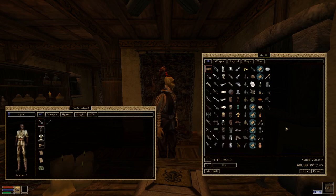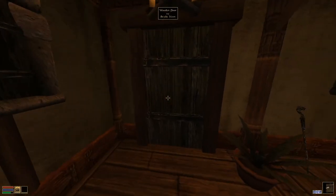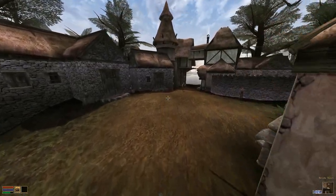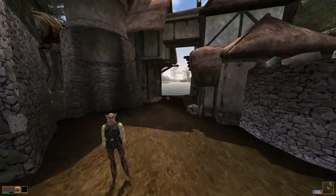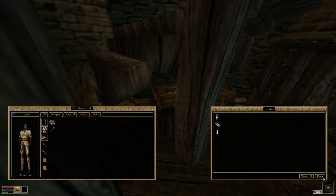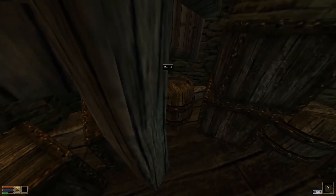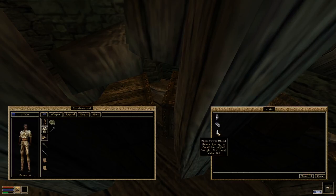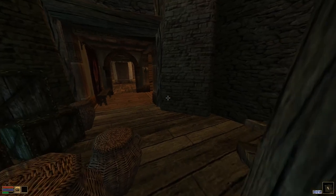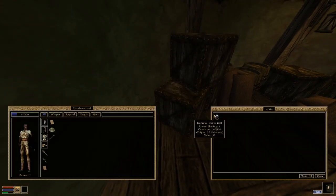I'll grab a spear and a mace. And then I'll show you what's available in the customs warehouse. Over here we've got some heavy armor including a shield, and some more weapons - I could have just stolen a spear. Some people don't like thieving, so I'll grab the shield, which does affect your total armor bonus. And up here we've got a medium helm, some imperial steel, a helm and boots.